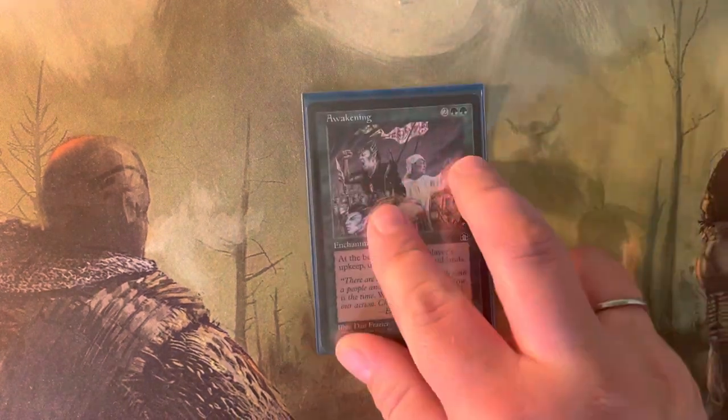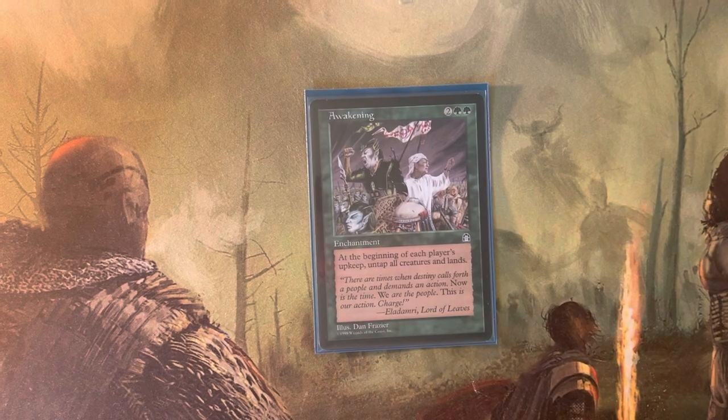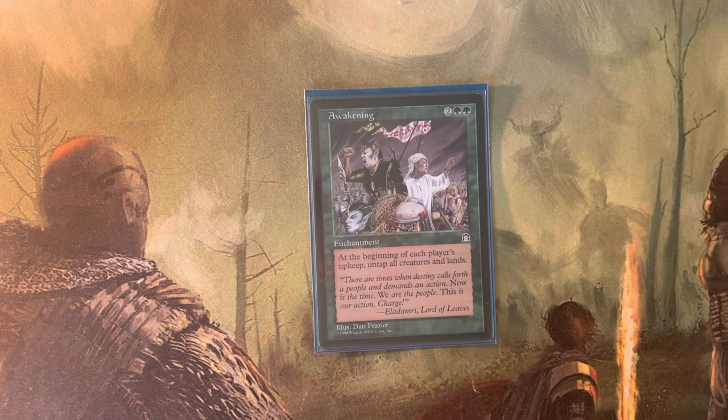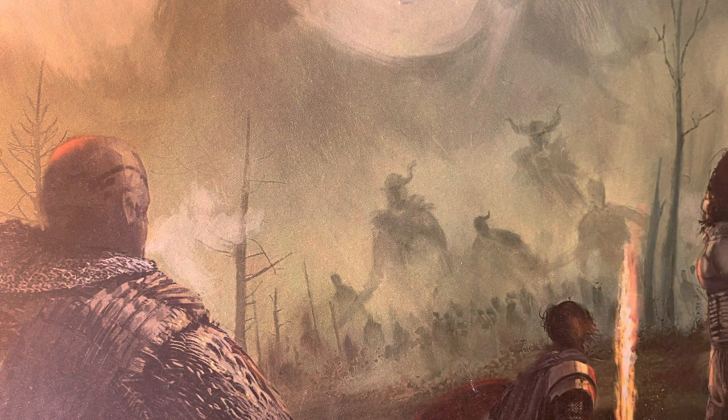Speaking of enchantments that win the game by themselves, we have Awakening — the enchantment version of Seedborn Muse for me. It's slightly worse because it lets everybody untap all creatures and lands, but I'm really the only one built to fully take advantage of it. It also has the benefit of being an enchantment, which makes it even harder to kill. Yet another card that means Thrasios will just take over the game and win on his own. Once you get so much advantage out of Thrasios, Vial Smasher is almost a second thought — your board presence is crazy, your hand is crazy, and you have nearly the entire land base on the field. It's just really hard to overcome that once Thrasios gets rolling. There's a reason he has the reputation he does — he's very broken and very good.